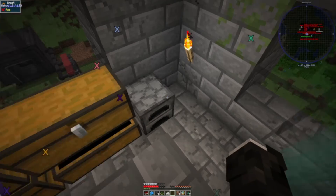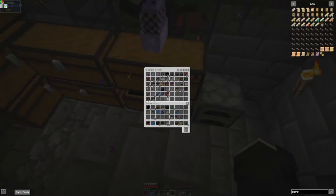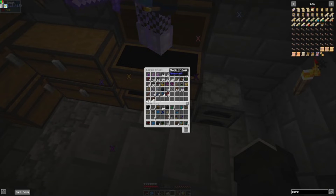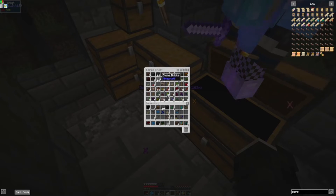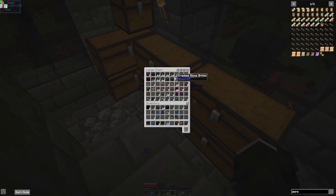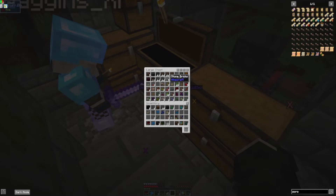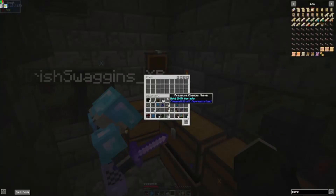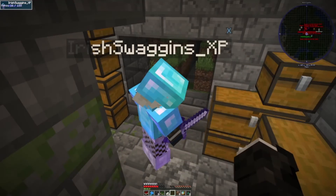That top corner chest is basically all things considered treasure — armor, enchanted books, maybe dye. I don't know where I'm going to put the dye but if you could consider it part of a treasure pile that a dragon would hoard, it's in there. What are you looking for? Stone — smooth stone.